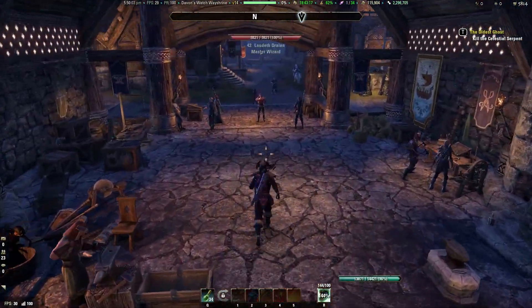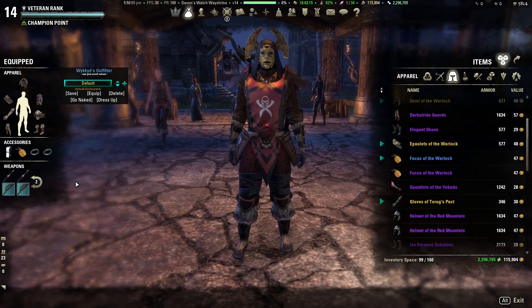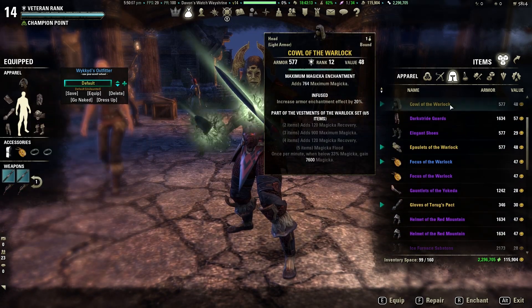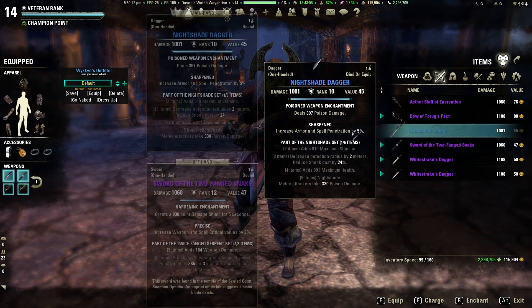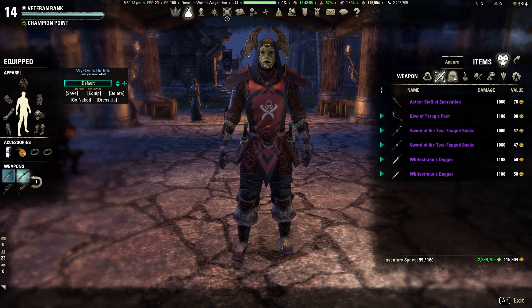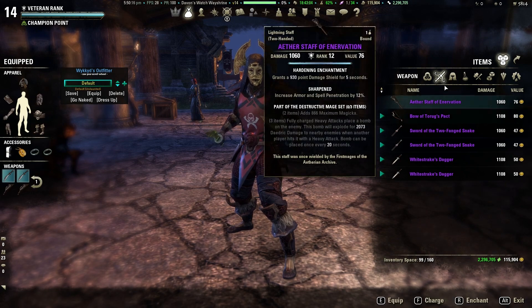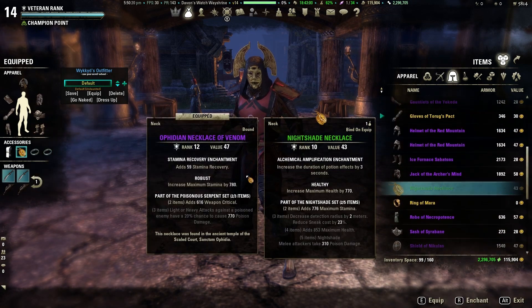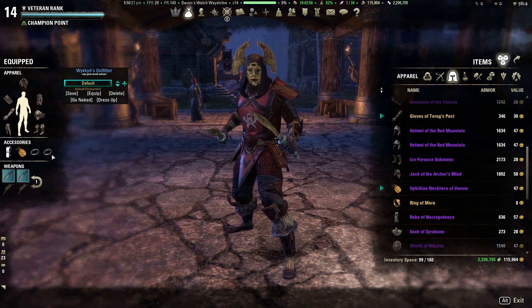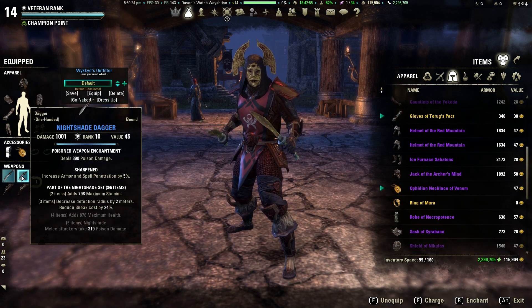We've got both those daggers up to blue level, which is gonna be really handy. Let me switch over to my dual wield bar — I'm gonna take these two swords off and put these daggers on. We'll swap these out right there. Let me grab the necklace and put it on as well. Now we've completed the three-set.